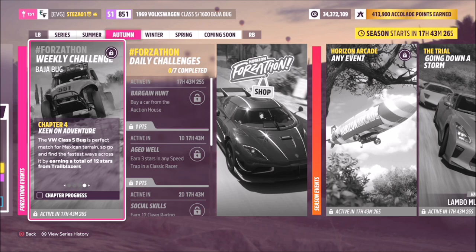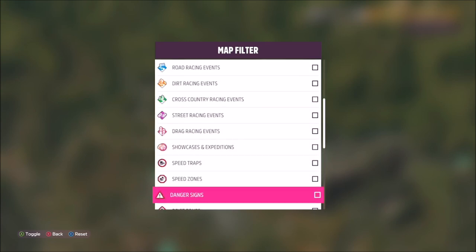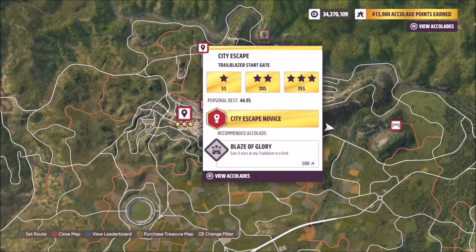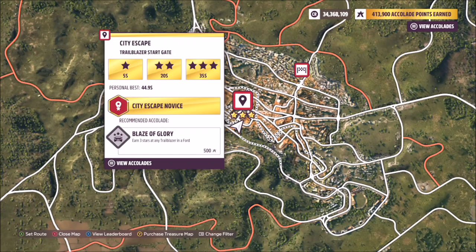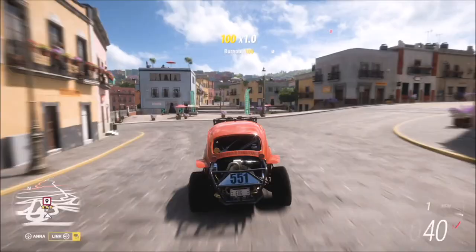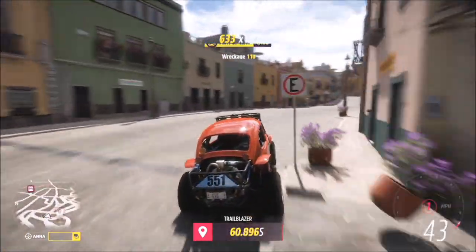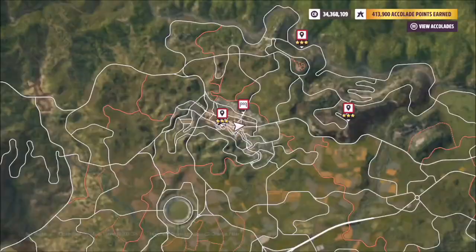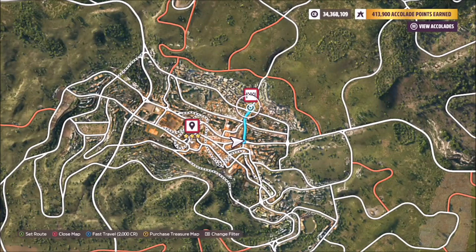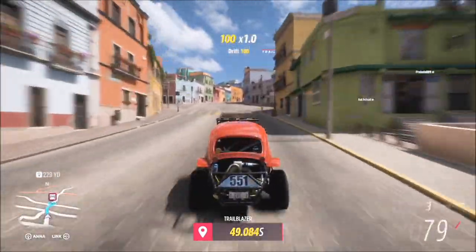The final challenge wants you to earn 12 stars from trailblazers, which is quite easy. There are a lot of trailblazers across the entire map, but the one I recommend is in the middle of the main town. When you filter your map to bring up all trailblazer events, you'll see it — it's called City Escape. You get about 60 seconds to complete it, and to three-star it you need to finish with around 35 seconds remaining. You can also set a waypoint to make life easier.